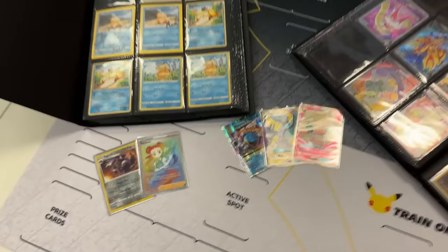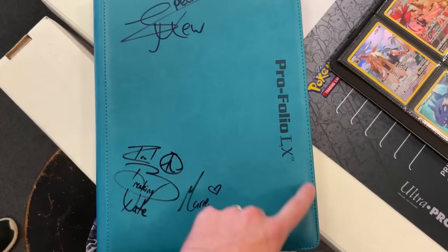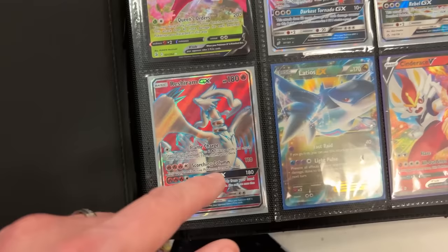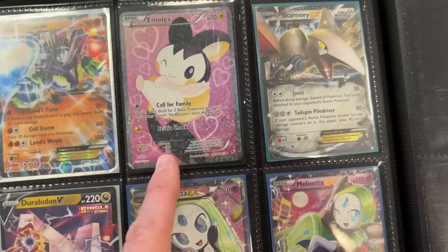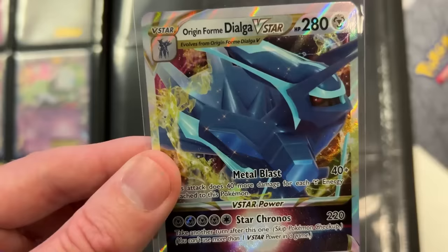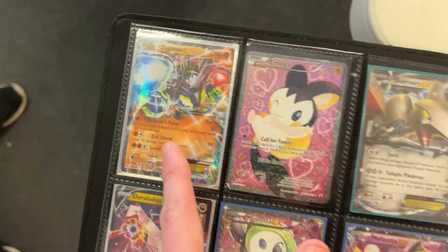Next binder — we're looking at Species Mule. We've looked at this binder before but we're gonna take a look again, I'm sure there's some updates. Look at that Reshiram GX full art — I'm not sure if I've ever pulled one of those. We got a Melmetal right there, Skarmory EX, Meloetta EX — absolutely love those. We worked out a trade: he needs the Origin Form Dialga VStar, and I would like the Zygarde EX. Zygarde for Dialga — boom, it's a trade!